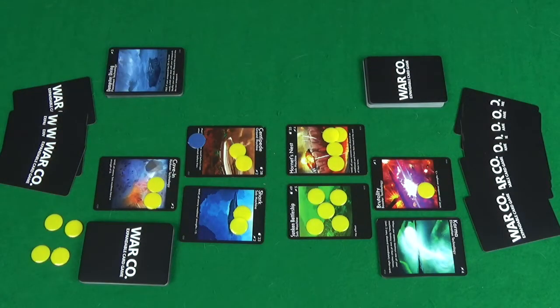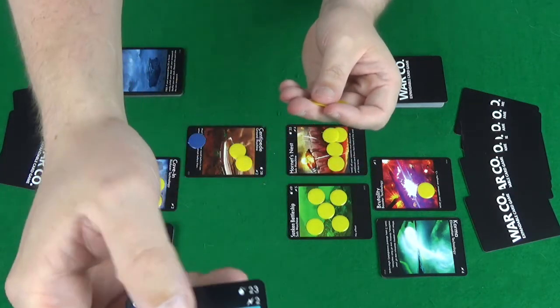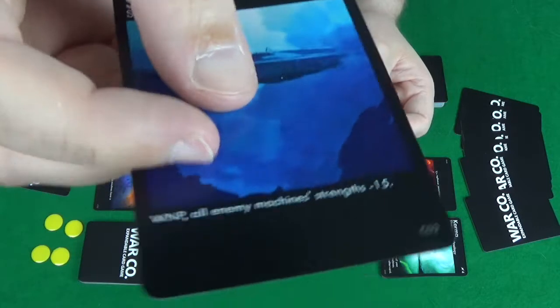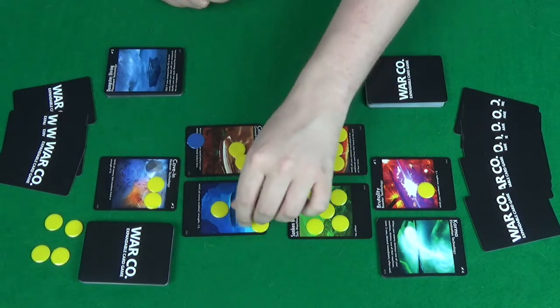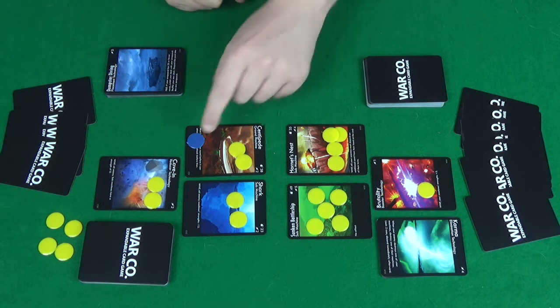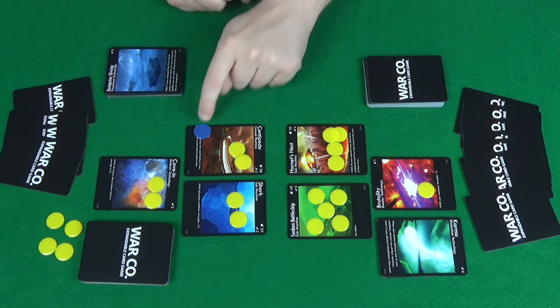In Warco, you'll create your deck of 50 cards, or use one of the preset constructed decks from the Kickstarter. You'll have three spots to put machines in — machines are like your creatures, they're what allow you to attack. The amount at the top is the attack value, then below that is the energy use, then a picture, and a description of any power it might have — for example, 'while in play, all enemy machines' strength minus 15.' The yellow tokens represent energy used; each player has 10 energy at the start. A blue token on a card marks that it has been out for one turn and can now attack.